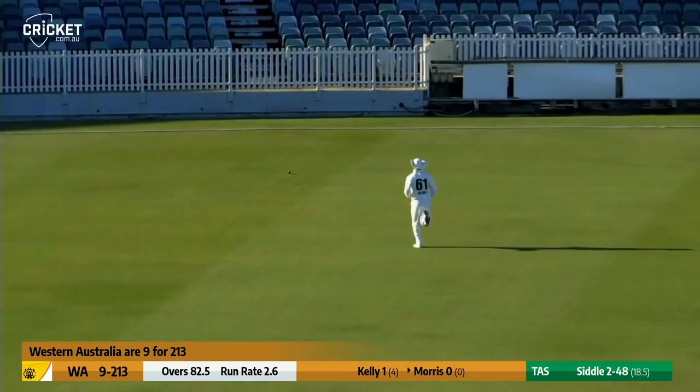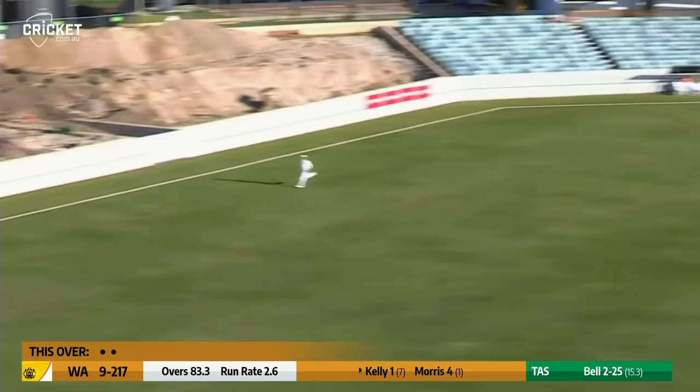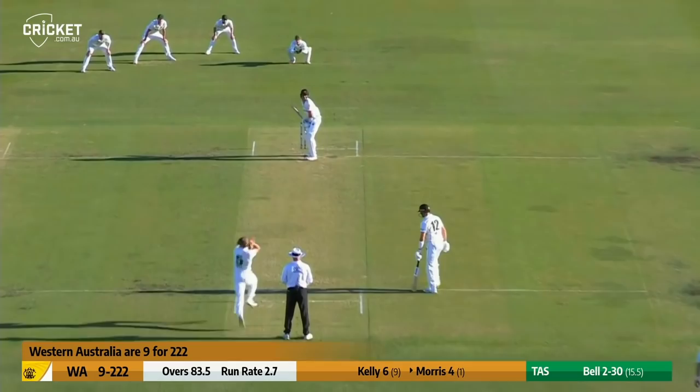Steering the ball down the ground, wide of third slip, and it trickles into the boundary rope. Nine for 217 — Kelly drills a drive. Oh, he's better than a number 10, the rooster — that's out to the boundary. They're hoping for an edge from Morris' bat, they get it, but again it goes to ground wide of the slips — Corden, for four.